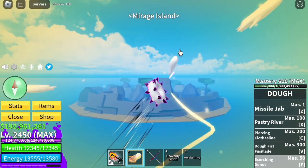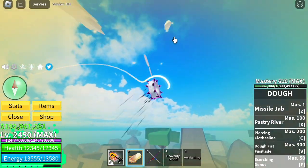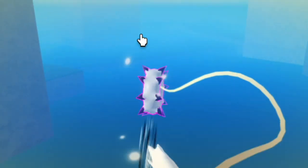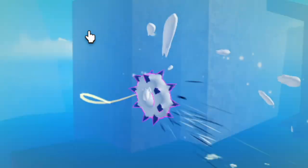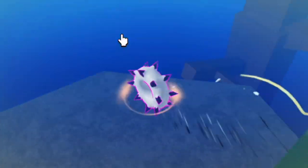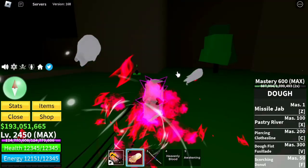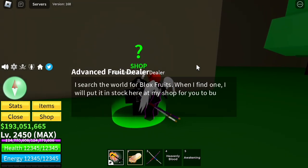Mirage Island guys. Did you notice that once you finish awakening races, it's easier to find the Mirage Island? I really don't know why. So I'm just gonna find the advanced fruit dealer since we're here. By the way, my fragments — I think I had almost 100k and now it's down to 2,000 because of this awakening update. So I think I need to grind more or get more fragments.